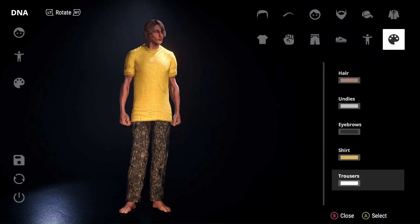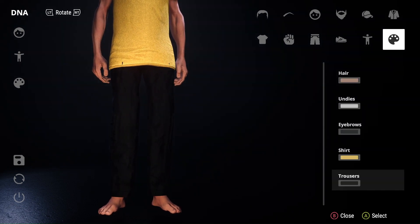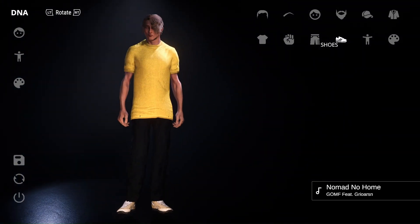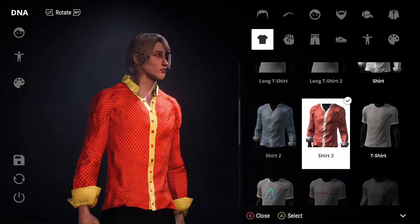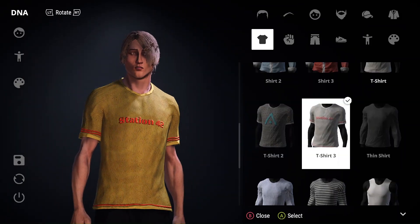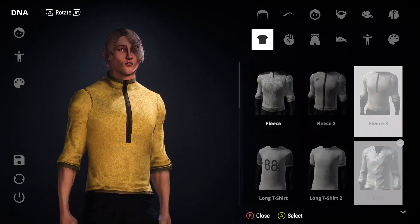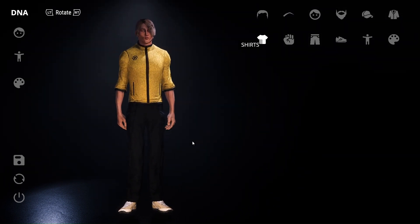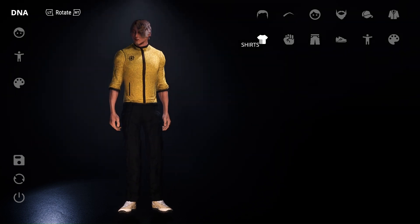Let me get this dude set up. I gotta give him a little something. Let me give him casual shoes. His shirt looks kind of big, so let me change that. Oh, this is a nice looking outfit. They can do so much to this game — you see all this? They can do so much to this game.